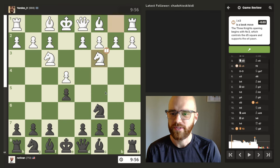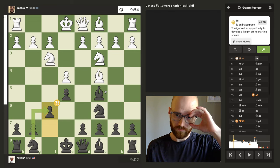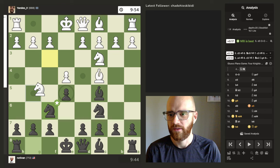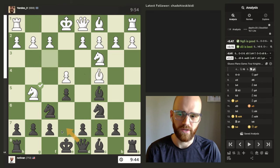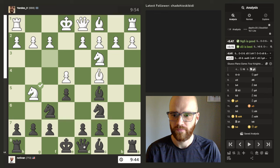Standard opening, book opening. I need to memorize the opening here as black. I always think that if I move my knight here, he goes here and then I have to protect f7 with the queen or something — obviously I can't attack this. So I think the only viable option is queen d7.